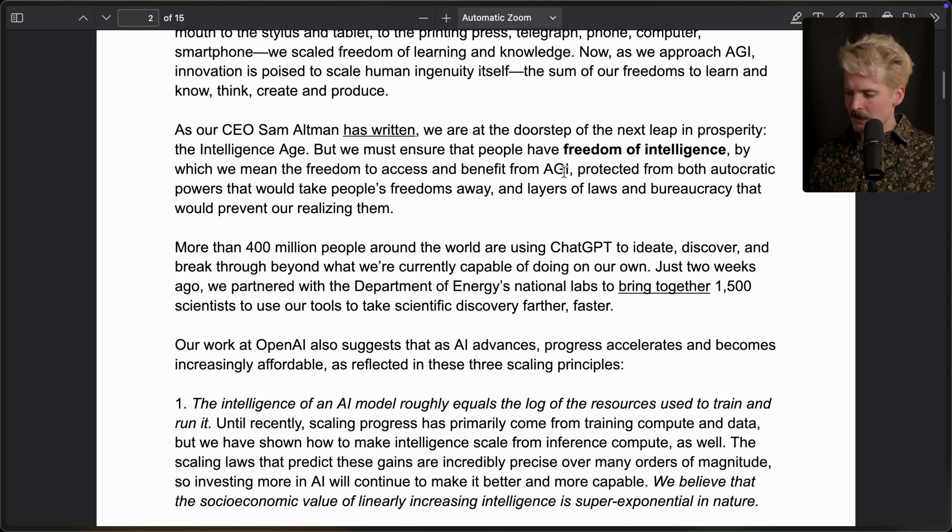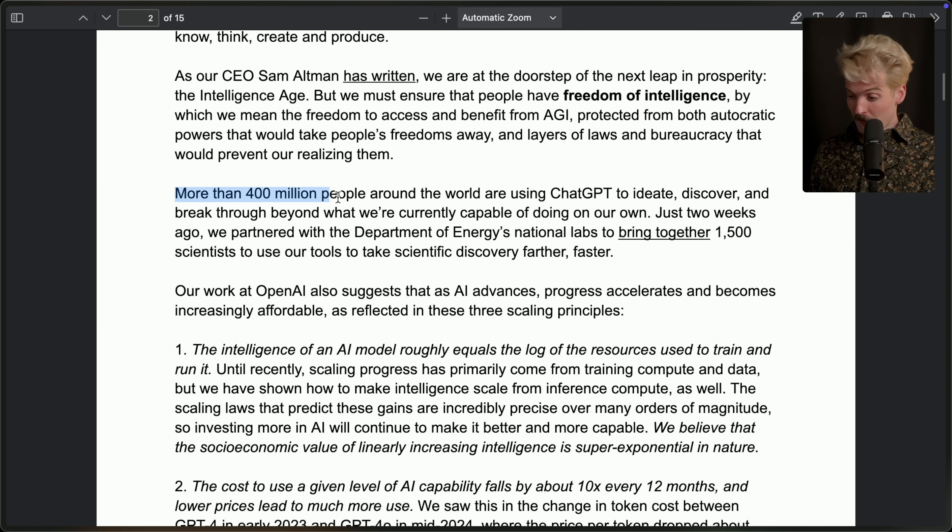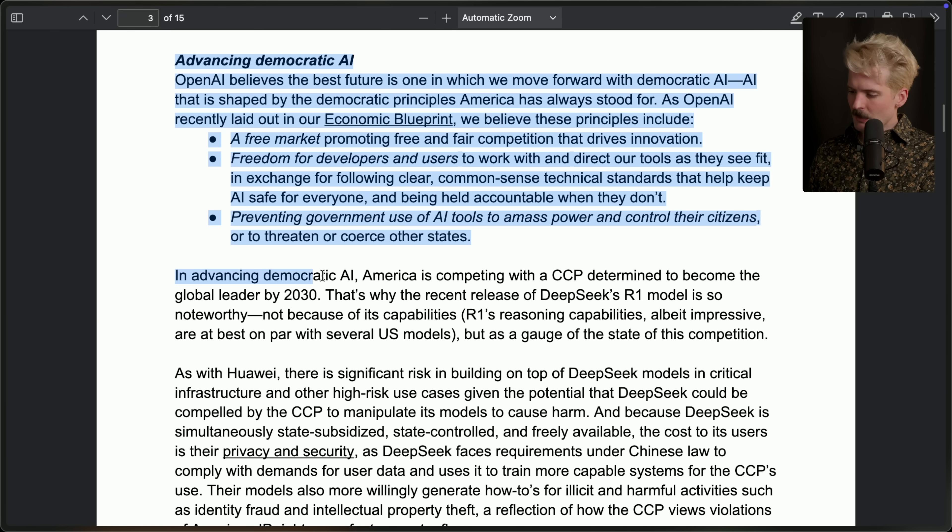Their phrasing is that we need to ensure people have the 'freedom of intelligence' — by which they mean the freedom to access and benefit from AGI — protected from autocratic powers that would take people's freedoms away, and also from layers of law and bureaucracy. More than 400,000 people around the world are using ChatGPT to ideate, discover, and break through beyond what we're currently capable of doing on our own. In advancing democratic AI, America is competing with a Chinese Communist Party determined to become the global leader by 2030. That's why recent releases like DeepSeek R1 are so noteworthy.